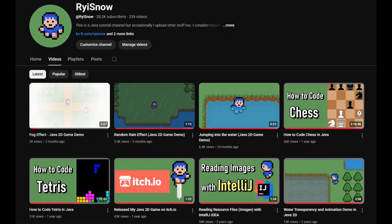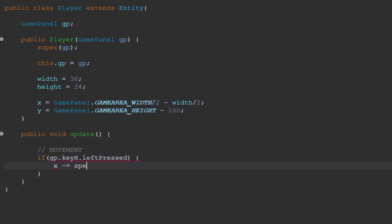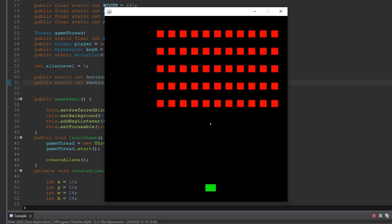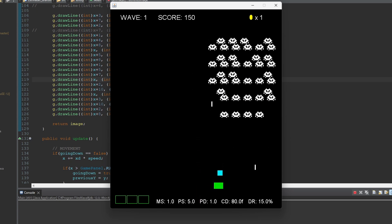I started developing this game about a year and a half ago after making my chess tutorial video. I was wondering what I would program next. I had never developed a shooting game in Java, so I wrote a program for player movement and shooting mechanics so I could move and shoot enemies. And it worked. Then I thought, just shooting enemies is kind of boring, so it would be more fun if I could get some power-ups and improve my unit. So I implemented that.